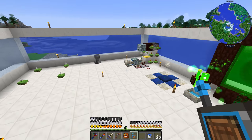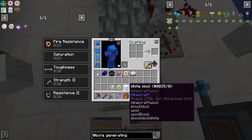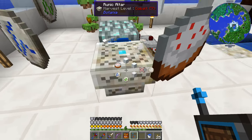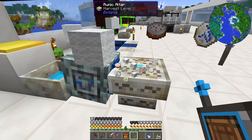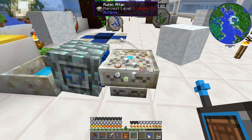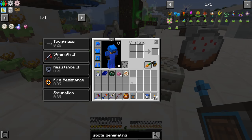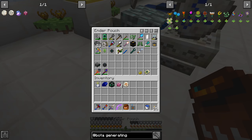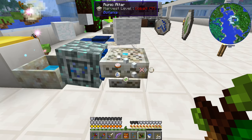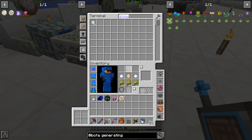For right now, we do need to make the stuff for the cake flower. So on the runic altar we need two snow, a wool, earth, water, cake — that should produce it. But I'm confused — why is it giving me the X? It sounds like this mana spreader is not sending mana over there. Let me do a shift right click. I'm not entirely sure why, unless it happened so fast it's already done.